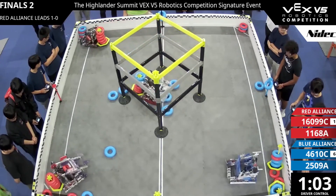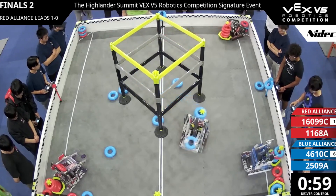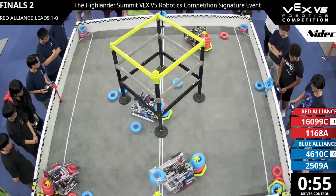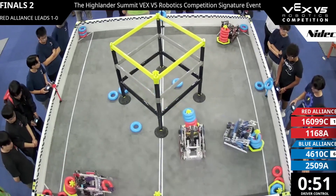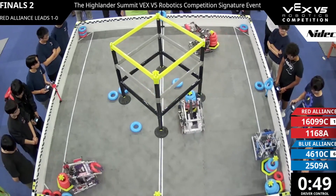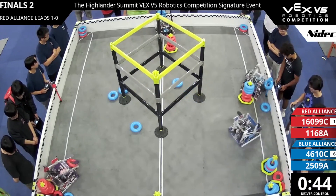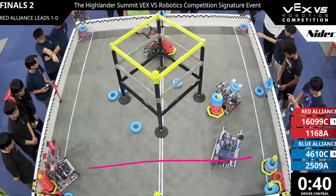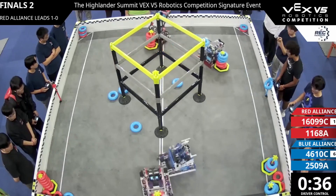Blue here is doing great work, balancing their wall stake play as well — scoring two on the wall stake. Red needs to be more aggressive, definitely. They need to do a D-score or start playing wall stakes. I think that's what Victory is trying to do here, although the pistonized clamp makes it kind of hard. Here's when they should go for that steal — it's open, and they're going to lose if they don't get this.